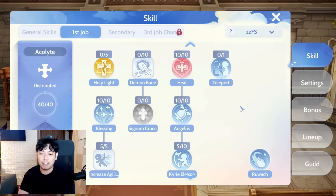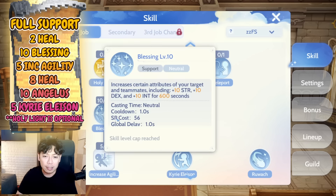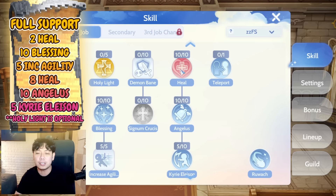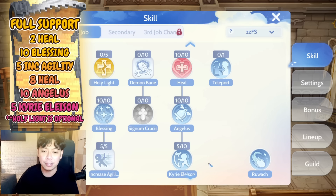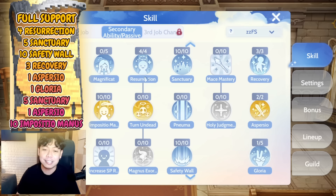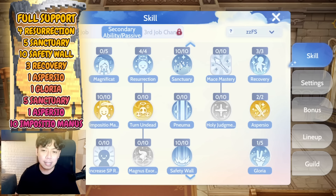The Full Support skill set is quite confusing because there are many skills but limited skill points. The most optimized distribution is: level 10 Blessing, level 2 Heal first then bring it to level 10 later, Increase Agility, Angelus, and Krieleison. For Priest skills, the most important is Resurrection — go for level 4 so you have less cast time.